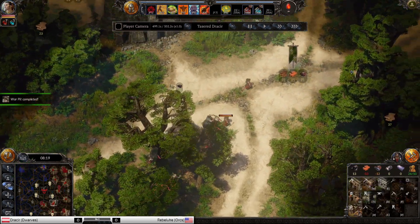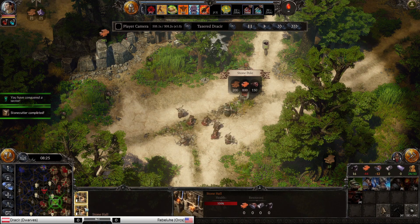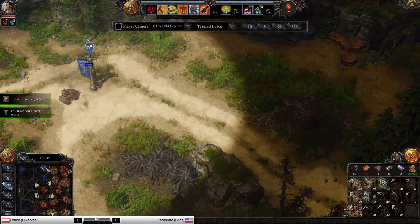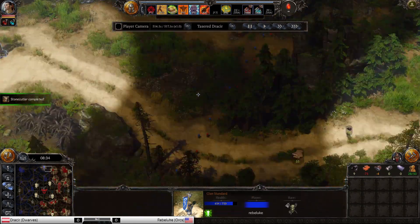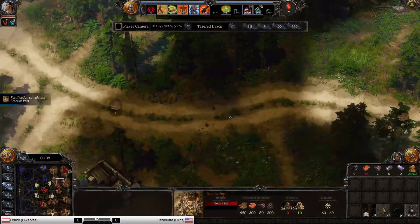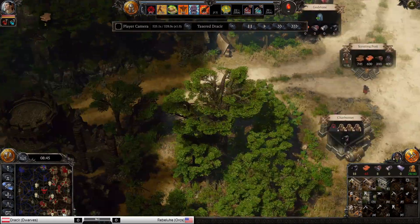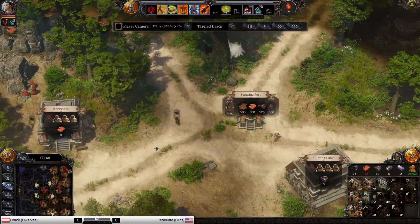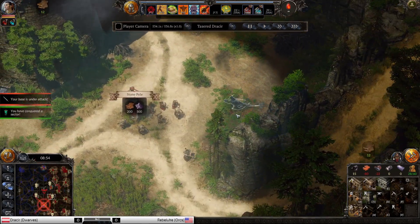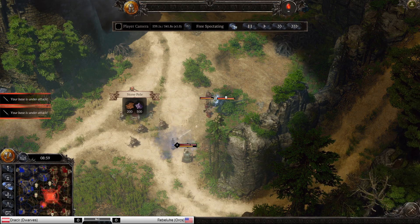Jaceer is not on level 5 yet. He has 4 Axiilers, 7 Sentries, and double Stonehall. Frontier post now. Jaceer has a lot of negative stone — where is he building? He's gonna take a Vyvern without his actual level 5. That's interesting — the Totem of Silence will help.